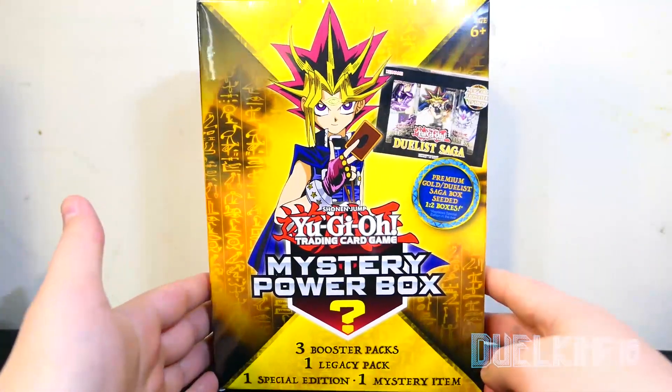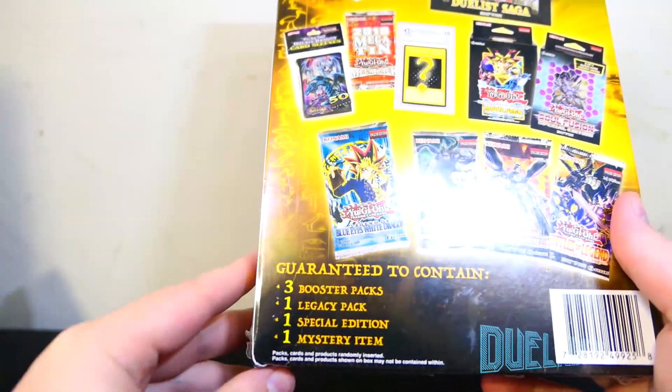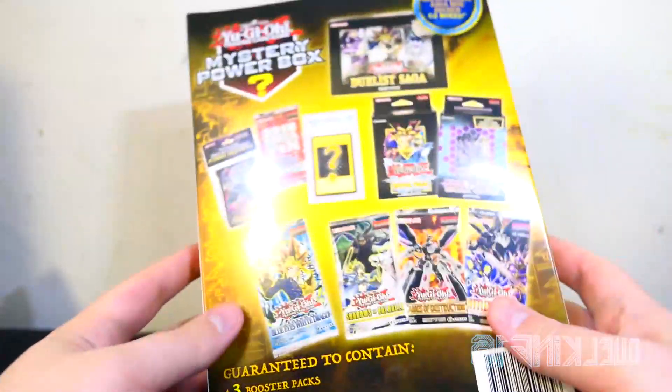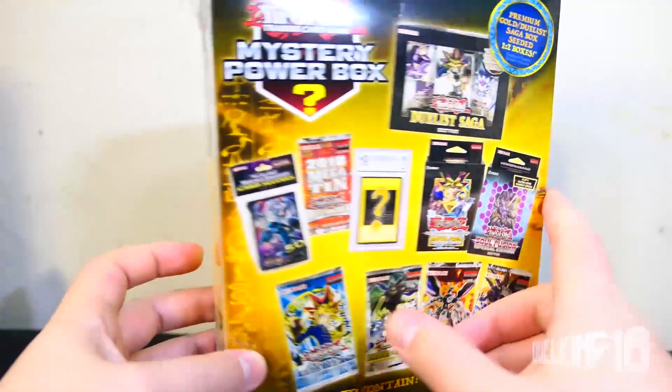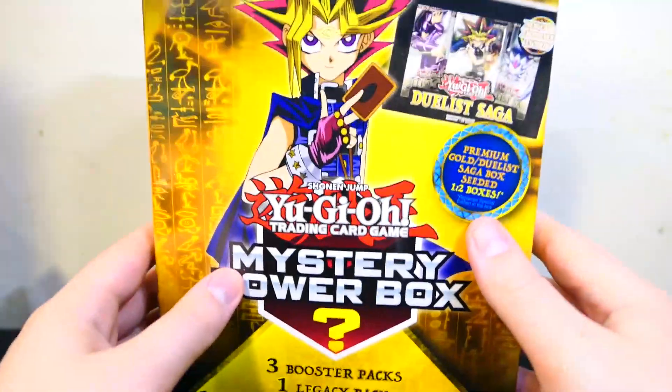Hey everybody, what's good? Duel King 16 here, and today I have a brand new mystery power box. I got this over at my local Walmart — the UPC is right there if you want to scan it. It's guaranteed to contain three booster packs, one legacy pack, one special edition, and one mystery item — could be card sleeves or a sealed card. And a premium gold Duelist Saga box is seated one in every two boxes, replacing the special edition.